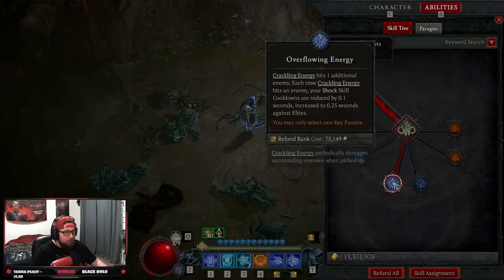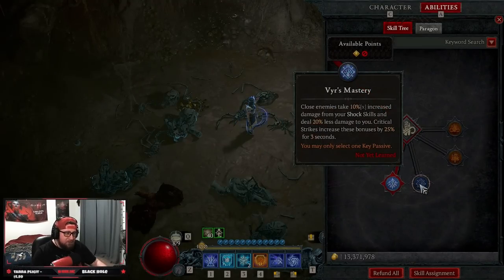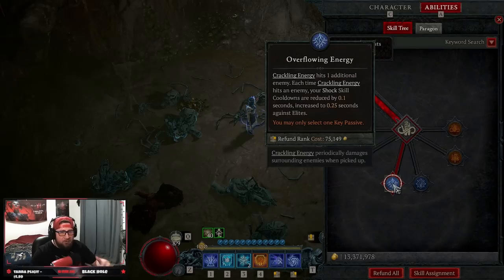Unstable Currents just to prime — we don't need the extra here because crackling energy continues to pulse and consumes no charges. We just need the increased attack speed. For our key passive, we're taking Overflowing Energy: crackling energy hits an additional time, and when it hits, our shock skill cooldowns are reduced — mainly for Teleport but also helps reset Unstable Currents. Alternatively, you can take Vyr's Mastery for 10% increased damage from shock skills and damage reduction, but Overflowing Energy makes the build flow better.